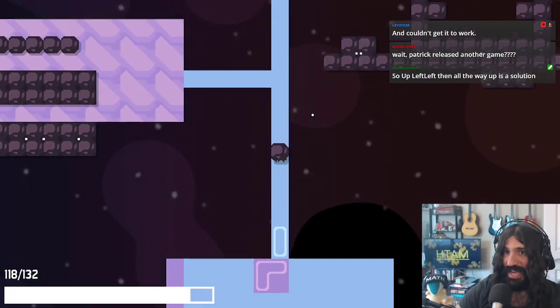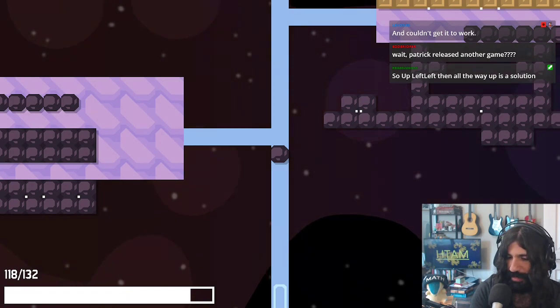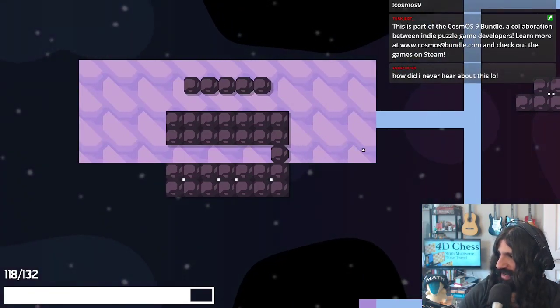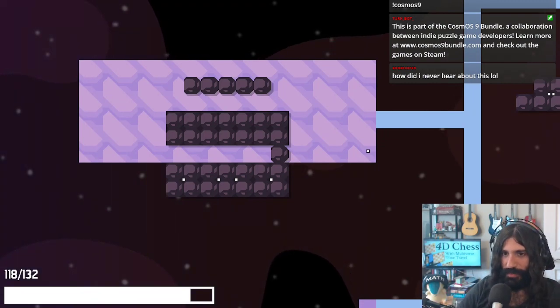I always started with up, left, left. Yeah, because there's an even number of these guys so you have to always pair them up — there can't be an individual one. Exactly. Patrick released another game! Patrick did release another game. It's part of the Cosmos 9 bundle, which is a collaboration between indie puzzle game devs. It's a bunch of games that all came out together just now. How did I never hear about this? It just came out. So check out the bundle.